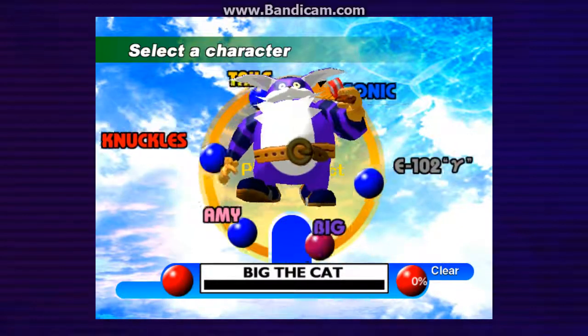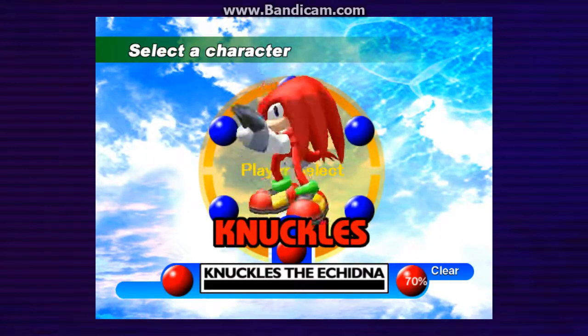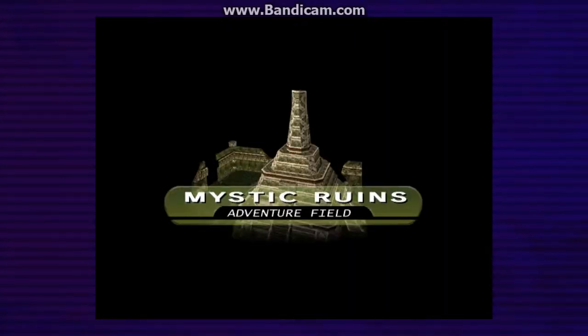Hello everybody, this is Mario and Sonic Pwn here, and today we're going to be continuing our Let's Play on Sonic Adventure DX. So in the previous video, we're doing cool stuff with Knuckles on Red Mountain and Fury of Chaos 4. So today we're going to continue on, and I know our next stage is going to be Sky Deck.